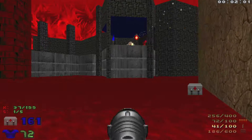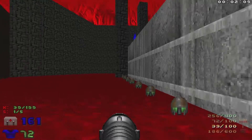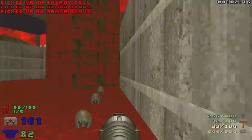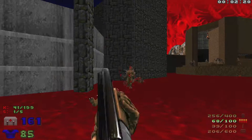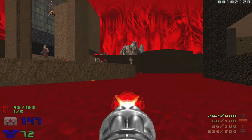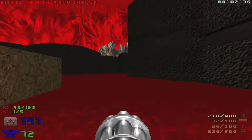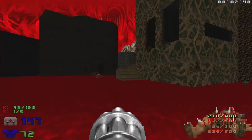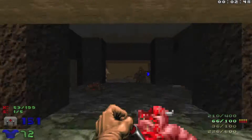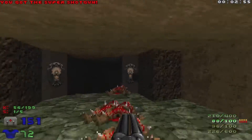Let's take out the Arachnotron up here and grab the goodies along the way. We'll take out this Arachnotron as well, then head over here and clear out this area. I'm not going to grab that Supercharge just yet — we'll save it in case we need it.